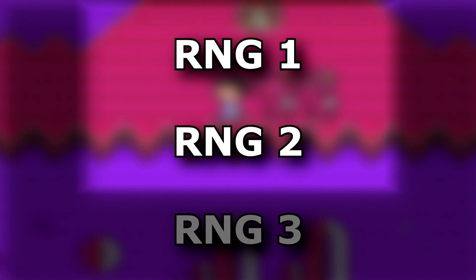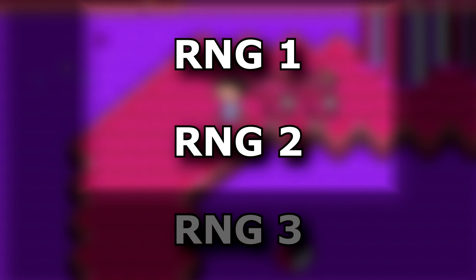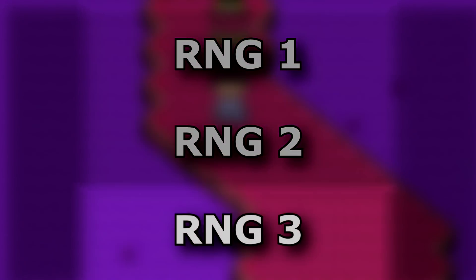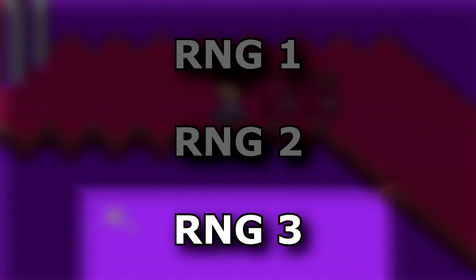RNG1 and RNG2 are actively advanced by NPC movement, text scrolling on screen, cursor movements, and more. RNG3 is updated thanks to crossing through 64 by 64 pixel grids in the game, among several other ways, and is directly affected by what values RNG1 and RNG2 are. RNG3 also can control enemy spawns, item drops, damage rolls, and more.